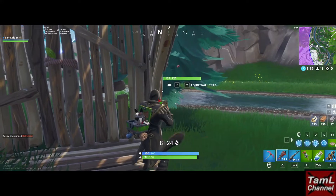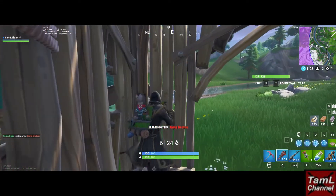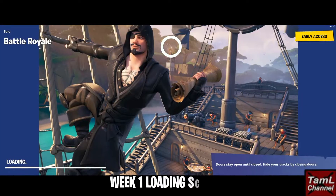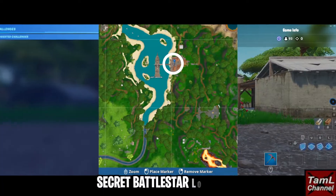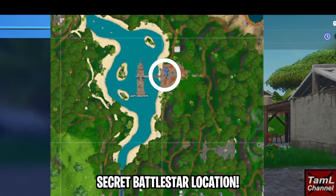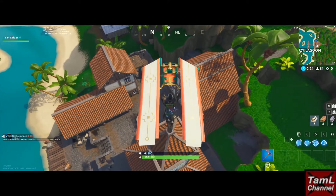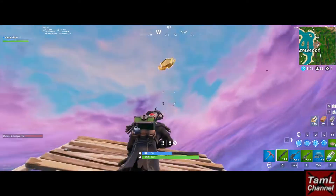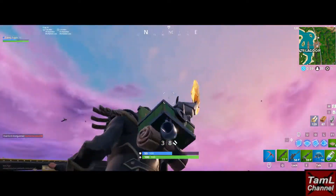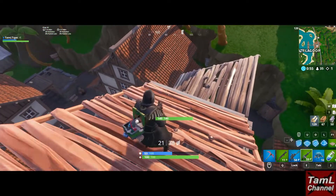Here's a super quick video on how to get the secret Week 1 Battle Star for Season 8. This is the loading screen we get when you complete all the Week 1 challenges, and it shows the Battle Star on the top of that tower at the port near the new Lazy Lagoon. It's a bit awkward to land on, so you may need to build up like I did, and that's the location.